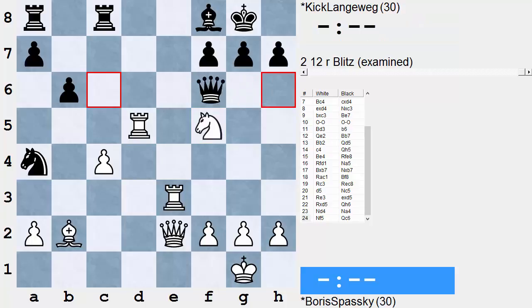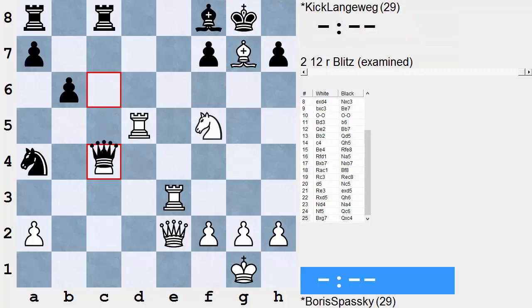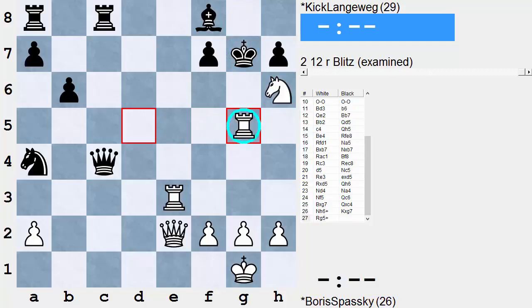Langeweg's hopes now lay in Queen c6, but that's another piece far removed from Black's king area. Spassky goes right to work with a very well-calculated sacrifice: Bishop takes g7. His initial point is what happens on Queen takes c7 — Boris had planned Knight h6 check, King takes g7, Rook g7 check.